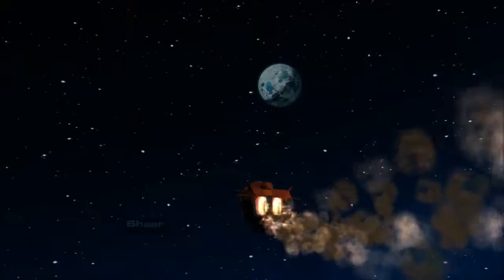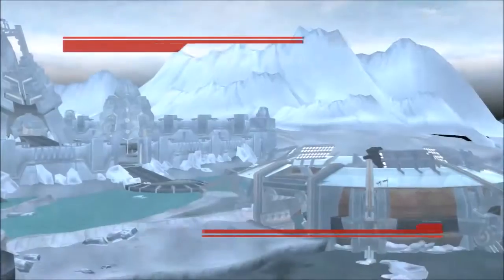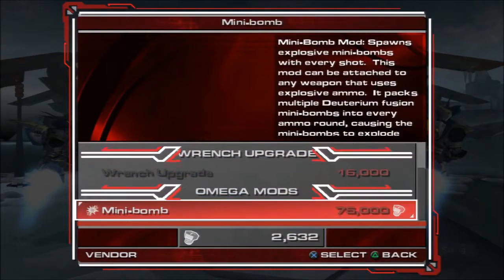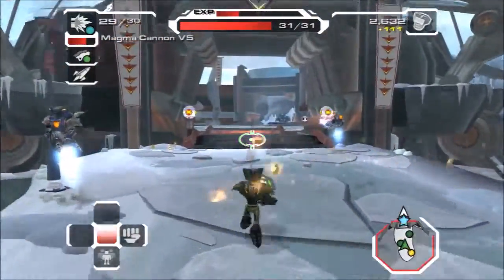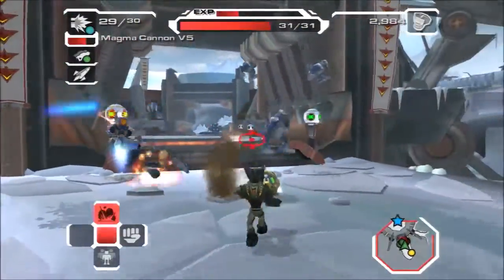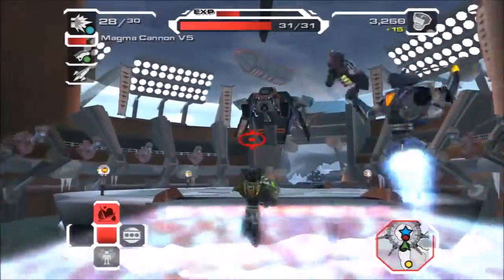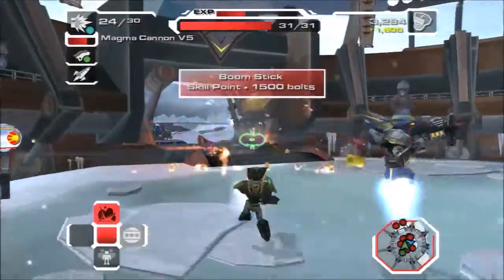This is the snowy planet. I guess Up Your Arsenal didn't really have much of a snowy planet. I guess Quark's planet counted, but it wasn't much of a snowy planet. Welcome to Planet Shark. We can buy the flail but we can't afford it. We can also buy the mini bomb mod. I'll just use the magma cannon. This is perfect sauna weather! Though we don't get the opportunity to be in the sauna because we're out here fighting.